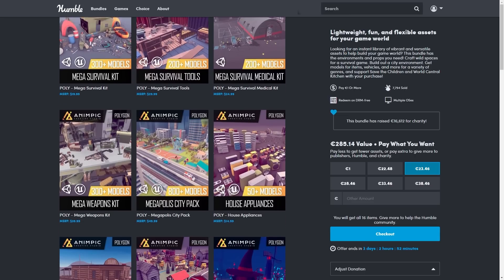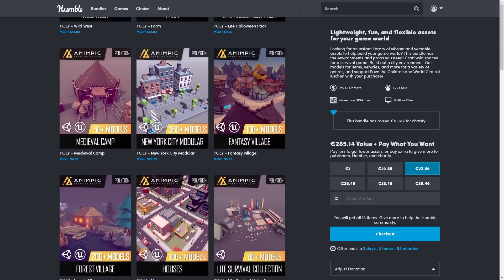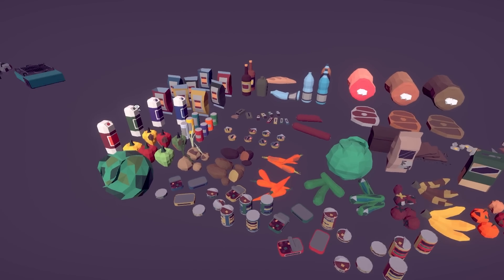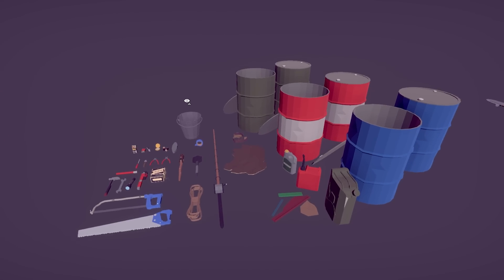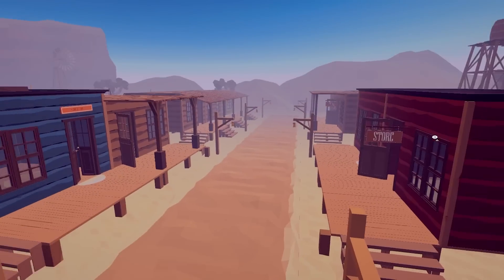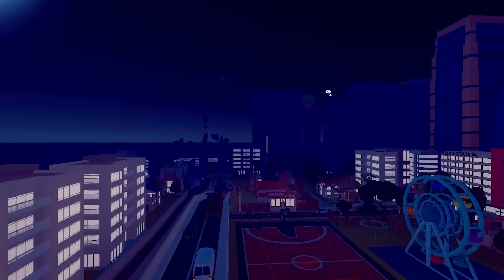This bundle contains all kinds of assets, so with just 25 bucks you can get assets to build any game you can think of. You have assets for making survival games, tons of weapons for just about any game, various city objects and house props so you could make a city builder or something like The Sims. There's also a wild west theme, far medieval fantasy — really a massive amount of assets.